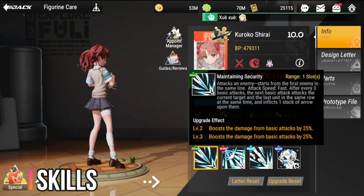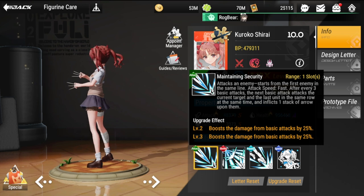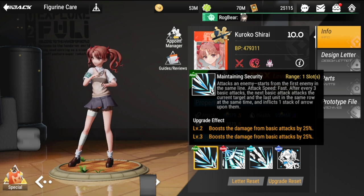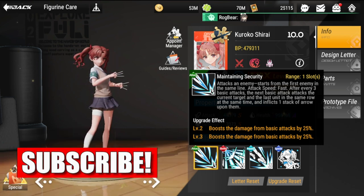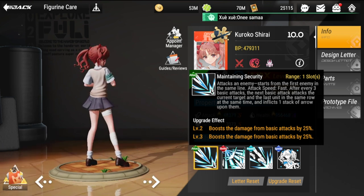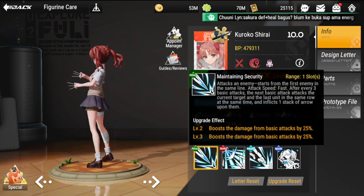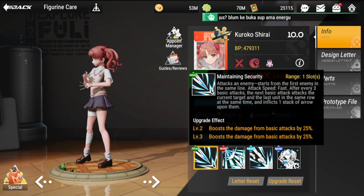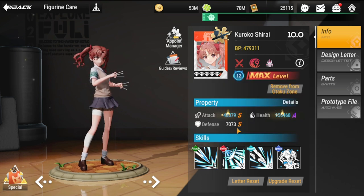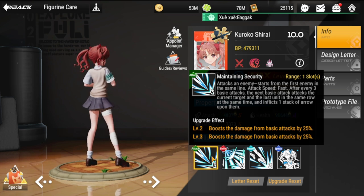For her attack, 'Maintaining Security' — range one slot, attacks an enemy. Starts when the first enemy in the same line attacks. Attack speed is fast; if you add attack speed to her it would be great but not necessarily needed. After every three basic attacks, the next basic attack hits the current target and the last unit in the same row simultaneously, inflicting a stack of Arrow. Upgrade effects at levels two and three give a total of 50% basic attack damage boost.